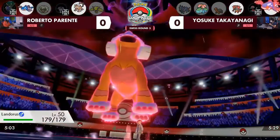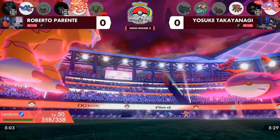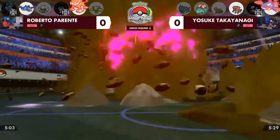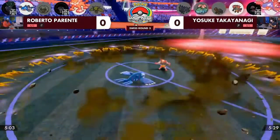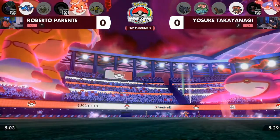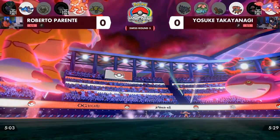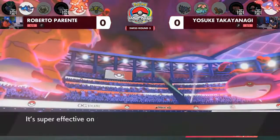If it goes into the 1 HP Incineroar, obviously it's going to be a KO, but importantly it would give those speed buffs as well. So if it comes down to a Kyogre mirror, it would be faster. We are not going to see that, though — instead there's more value in the Max Quake for the Special Defense boost. Even though Kyogre on Yosuke's side is incredibly bulky and has been able to withstand a bunch of attacks, you also see the Origin Pulse — it's a double connect.